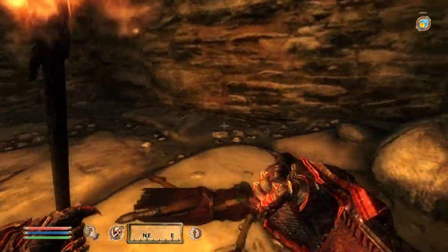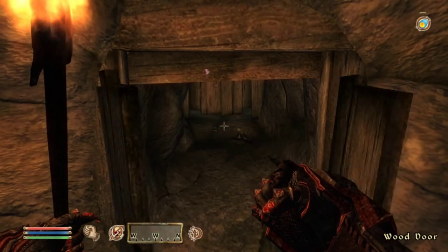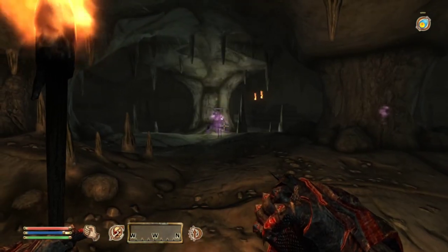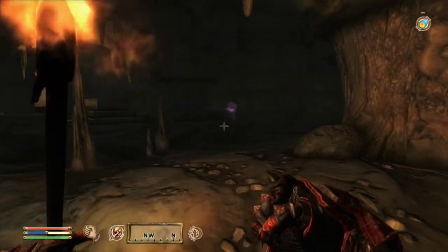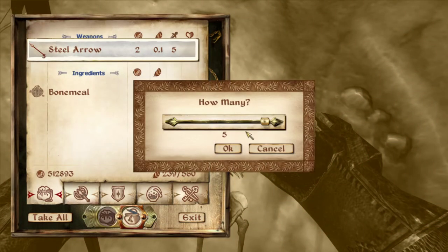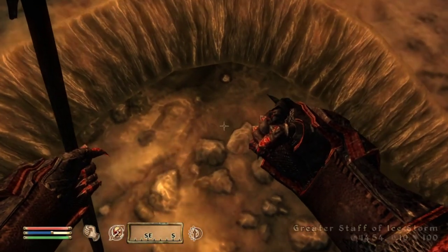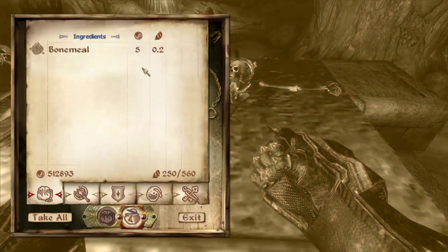Smoke Tomb Outer Key - that one's actually important. Smoke Tomb Inner Key. That damage is minimal. So that was the boss of the area, that lich there, and he went down pretty easy, especially when compared to goblins that we've been fighting a lot lately. Interesting.